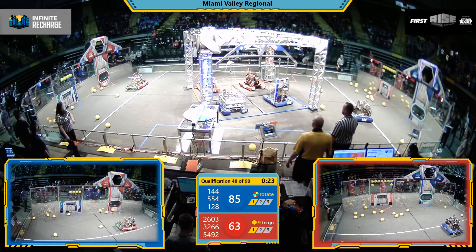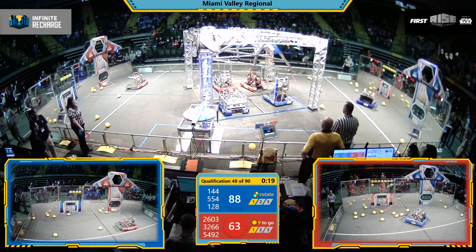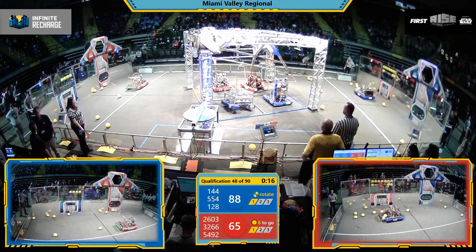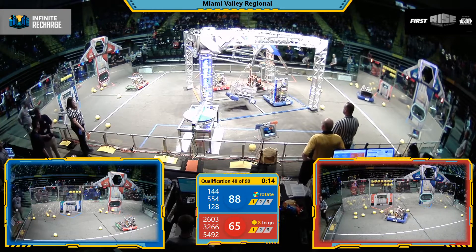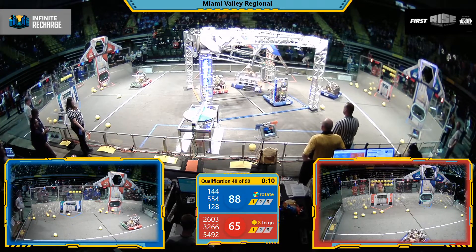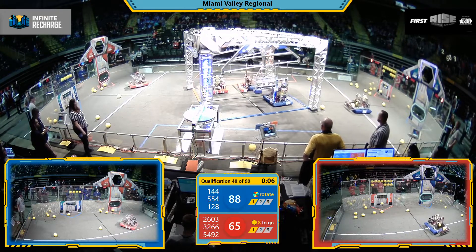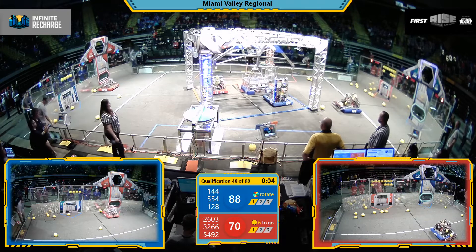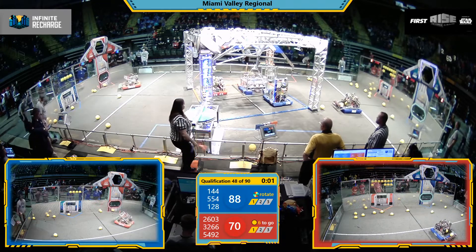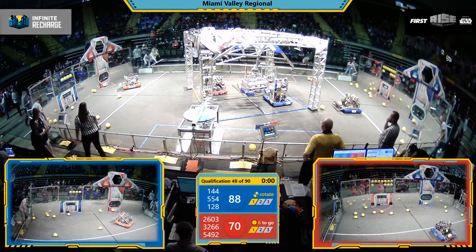Red Alliance is banking everything on their performance here in the endgame. 5-54 is on board — they've climbed up. Their Alliance partner 128 is ready to climb, but can they? 32-66 lost their grip; they fell down and can't climb back up. 26-03 trying to climb, but runs out of time.